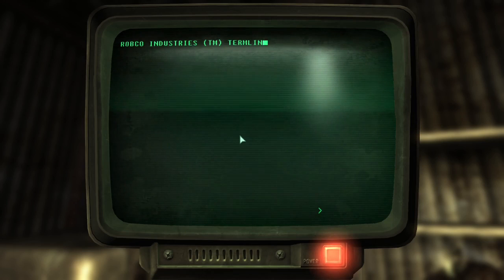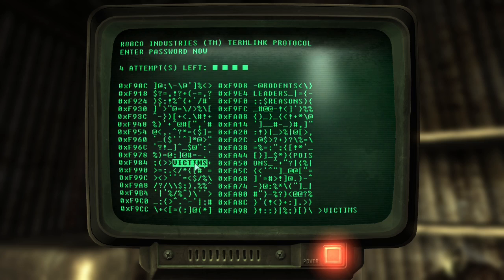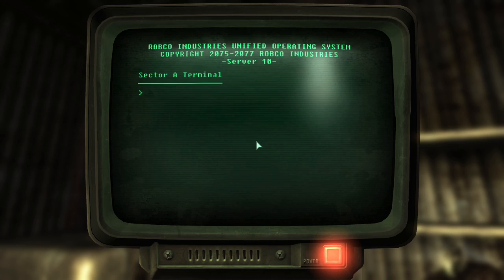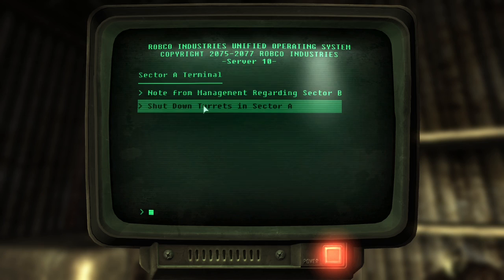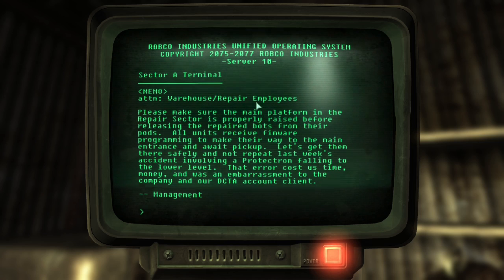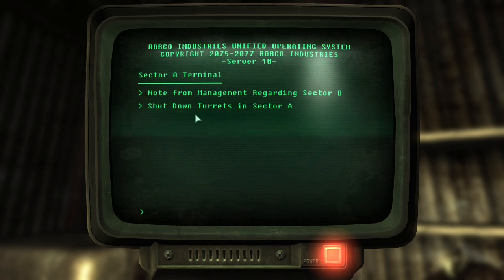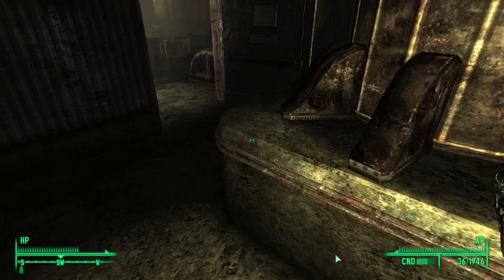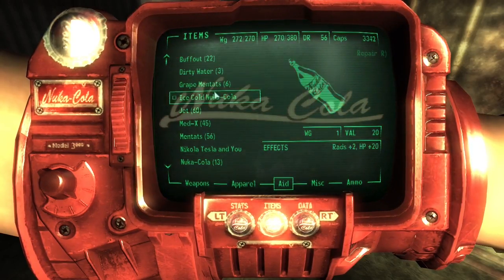Easy lock - let's see what's on it. A note from management regarding Sector B: 'Attention warehouse repair employees - please make sure the main platform in the repair sector is properly raised before releasing repaired pods. All units receive firmware programming to make their way to the main entrance for pickup. Let's not repeat last week's accident involving a Protectron falling to the lower level - that error cost us time, money, and was an embarrassment to the company.' We shut down the turrets in Sector A. And we'll read the Nikola Tesla and You book - two points to energy weapons.